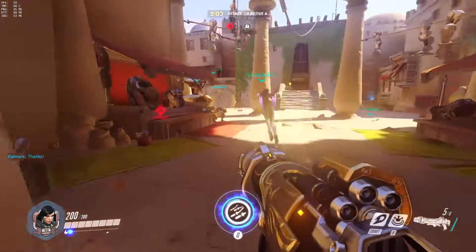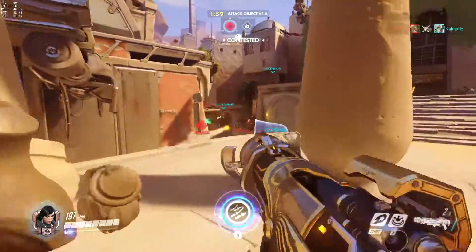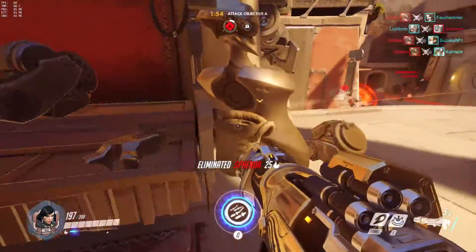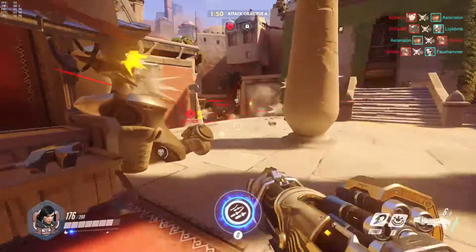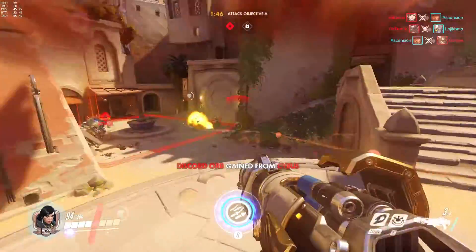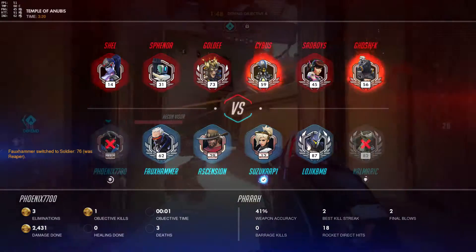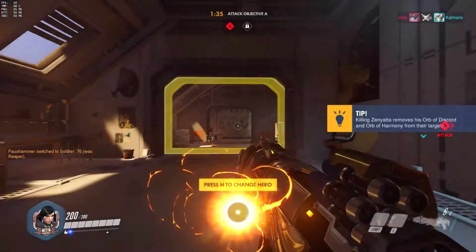Once you have your ult, stand back a bit. Let the enemy forget about you for a second. Maybe even notify your team your ultimate is up. The key to making your ult successful is to give the enemy team something else to focus on. One of the biggest mistakes I see Farrahs do is try to lead a push with her ult — your ult literally shouts to the enemy team that you're in the air firing. They will retaliate and you are a sitting duck. About three-fourths or more of the characters in Overwatch can kill you in less than a second while you're frozen in the air before you can kill one of theirs.